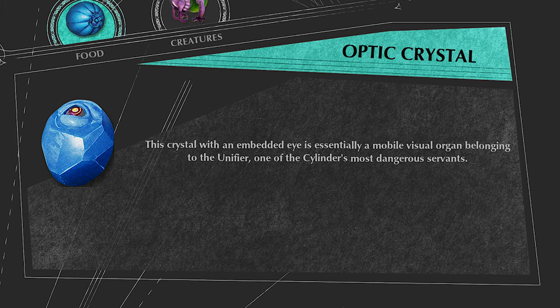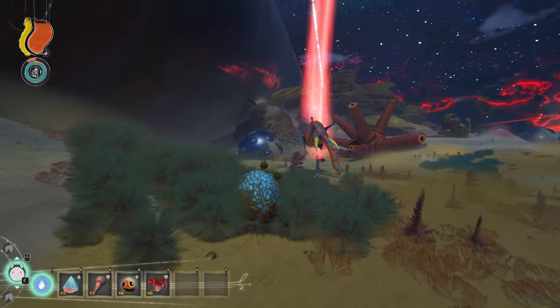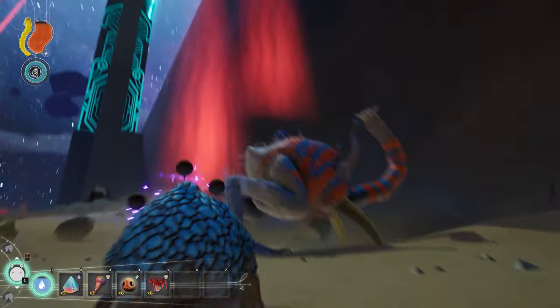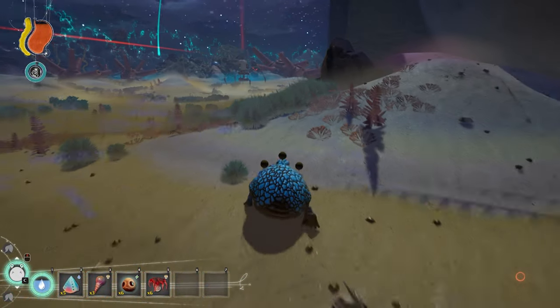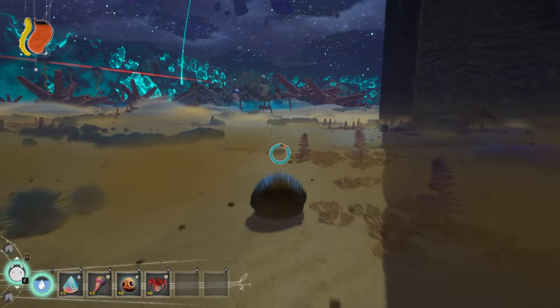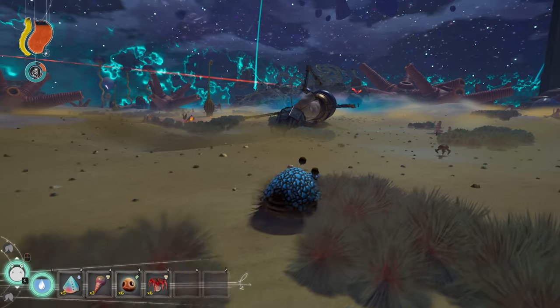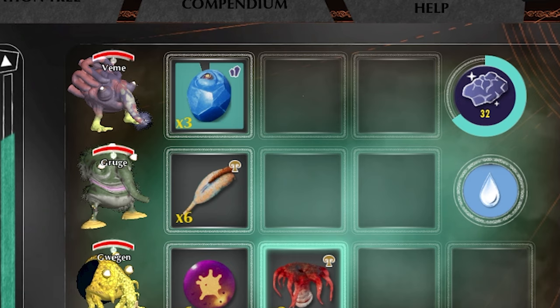The Optic Crystal is this unique item produced by the unifier. There is one unifier event in Chapter 2, 3, and 4. Right before the Hand of Fate boss battle, you can find a bunch of Optic Crystals in a Trebam house. Optic Crystals will give you one mineral and a lot of progress towards a second when processed with the Mineral Processor mutation.